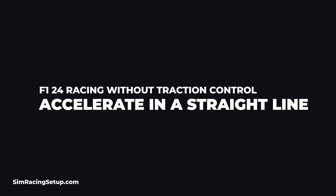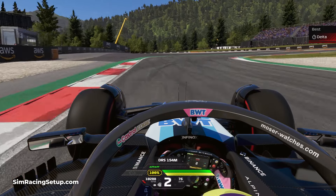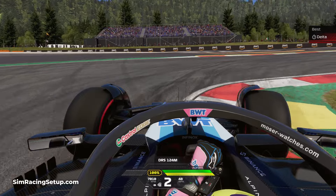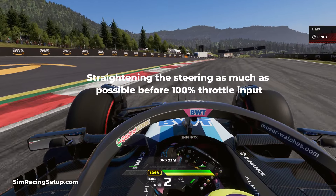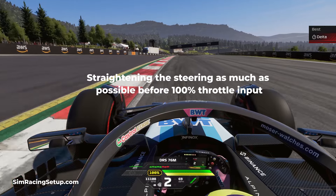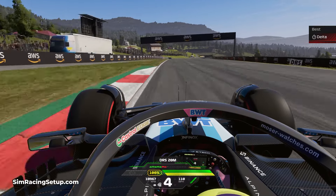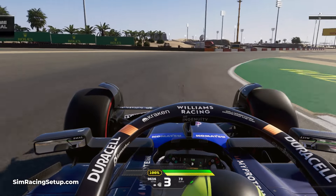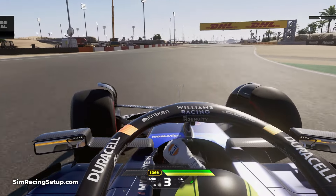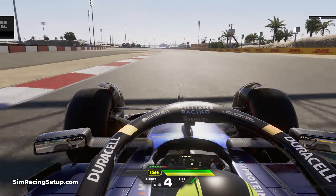My first real driving tip is to always ensure you're accelerating in a straight line. This is one of the golden rules of F1 24, as it makes it much easier not to break traction or spin your rear wheels. When travelling straight, your rear wheels are pushing you directly forward. If your car is still rotating, the rear wheels will be pushing the rear of the car at a slight angle, which is what causes your wheels to break traction and can even result in a complete spin.